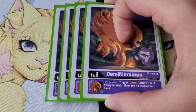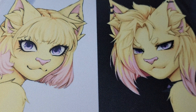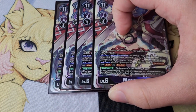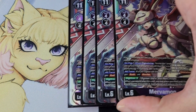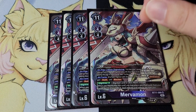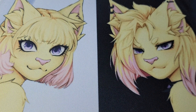Let me show you guys what eggs I was running — probably not that big of a surprise. We're running four copies of Demi Merrimon, probably the best purple egg in the entire game. It fills up your trash and draws a card. Here is the main card of the deck: Mervamon. This was basically what the whole deck was built around. I used her to call two cards from my trash, fill up the field, and give them blocker and rush.